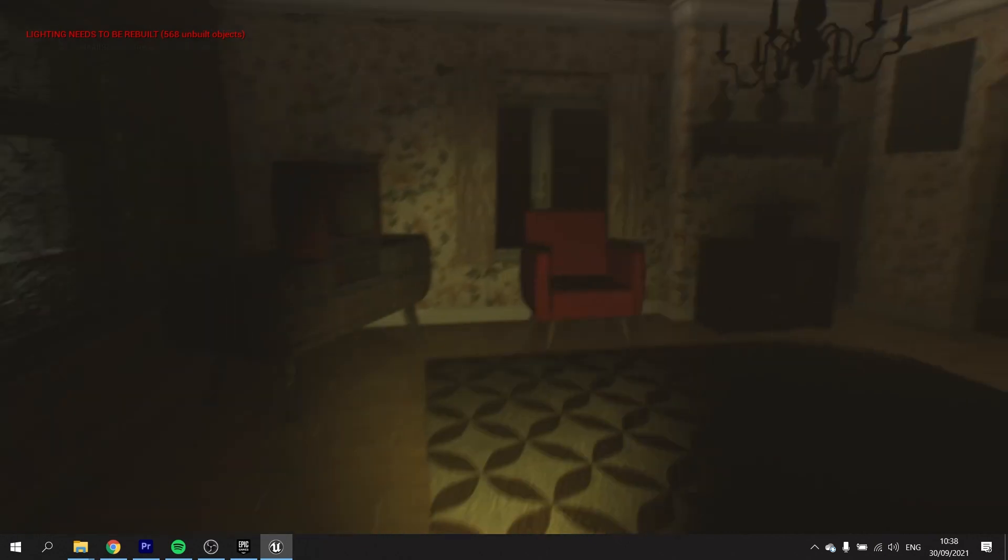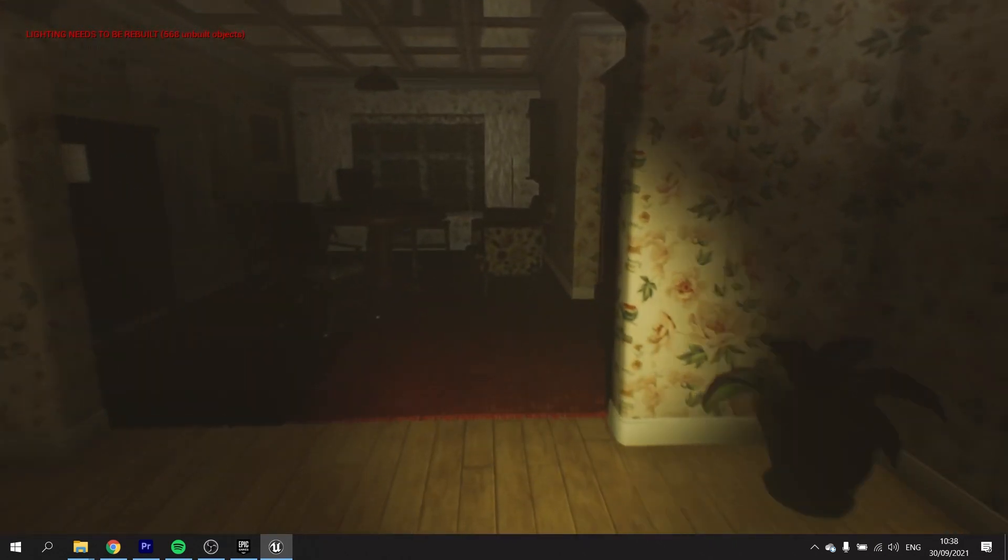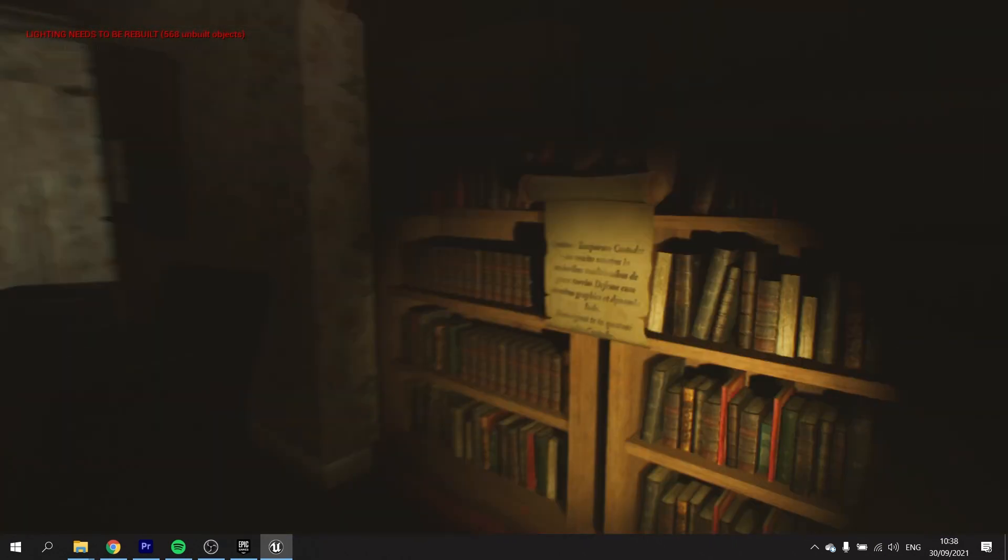Hello and welcome to Asset Flip, the show where we take the assets given to us free each month by Epic on the marketplace and, using only those assets, spend up to 6 hours creating a new prototype demo for a game. During this video, you'll see me flip these assets into a game or prototype and review them along the way. You get to see how these assets can be used and how useful they actually are for a game project.